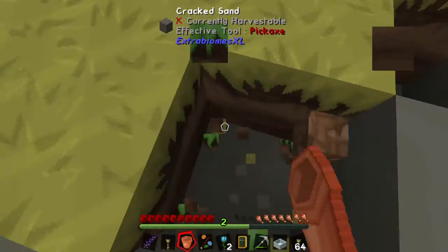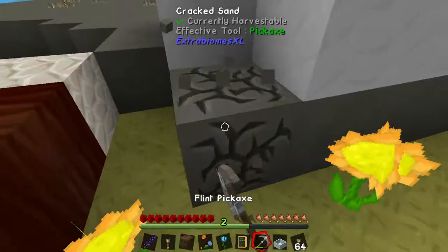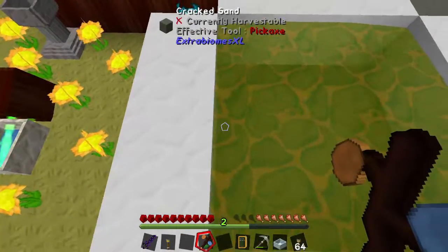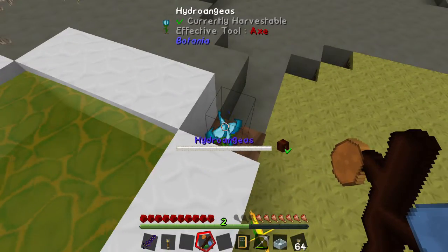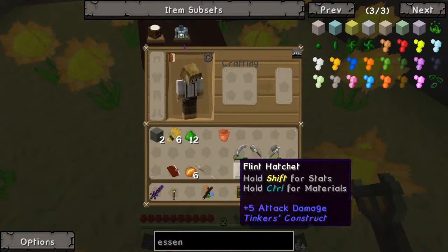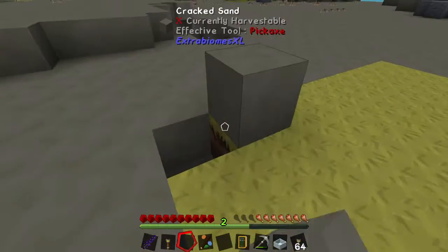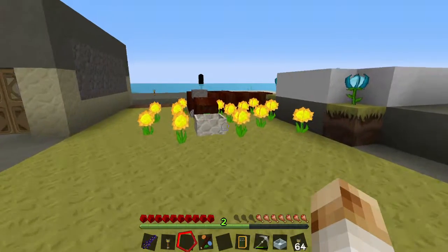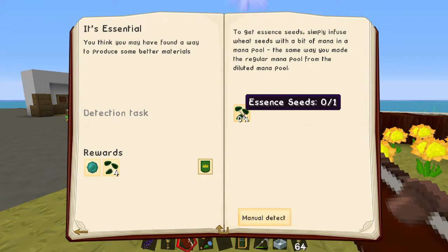There we go - flower. Boom boom, flower. Awesome, connected. Is that actually doing anything? They're not like... it doesn't look like they're sucking up water. I wonder how long these flowers last - it kind of sucks that they disappear. Can I turn them into seeds? No. So they're getting some mana, but it seems to take forever to be able to do anything.